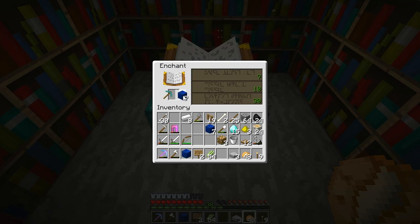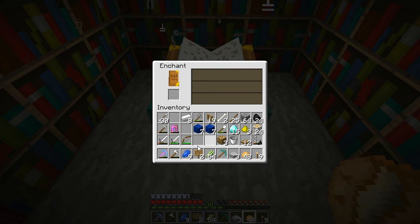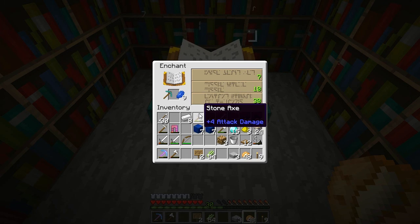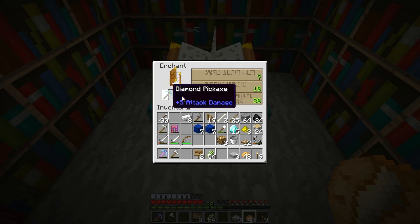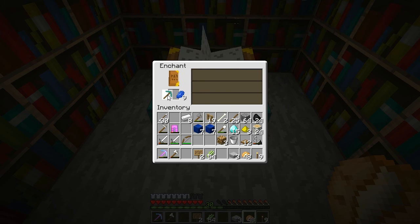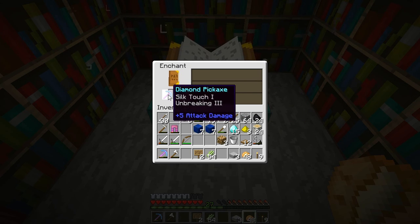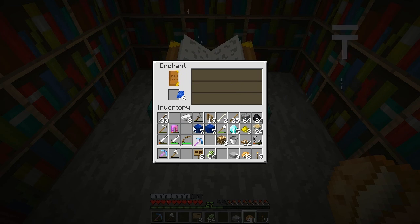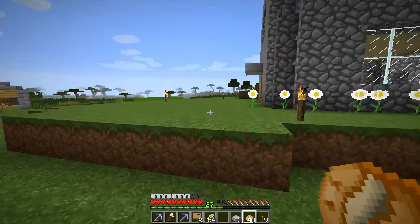Let's see here — is it individual Lapis? I'm very confused. Okay, so it's individual Lapis. Clearly the interface hasn't been changed yet. Okay, so Unbreaking 3. Unbreaking 3. Let's try. Okay — Silk Touch and Unbreaking 3! Well, I am not complaining. That was awesome. Silk Touch, good pick. That's a good way to start up an episode here.